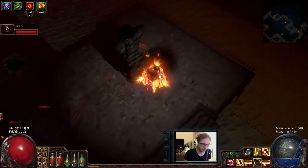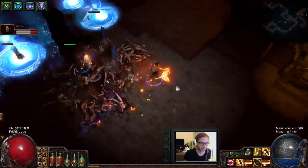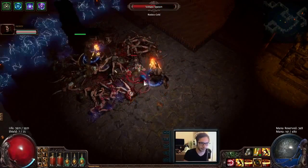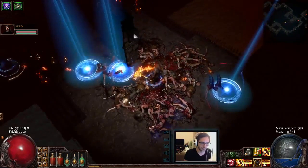You guys can all see — you rinse and repeat. The main thing is you don't want the sea witches to be too cluttered around her, because then the storm heralds come down. If you have a topaz flask up, usually you can out-leech it — that depends on your build. Let's go bait another laser.